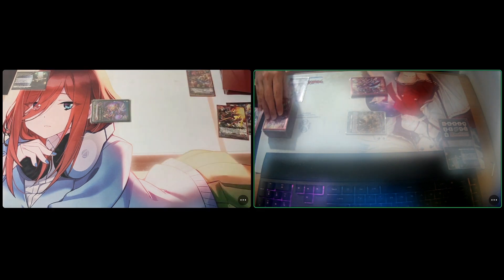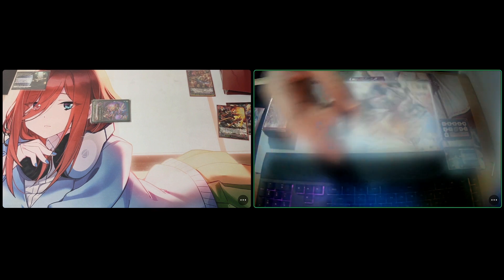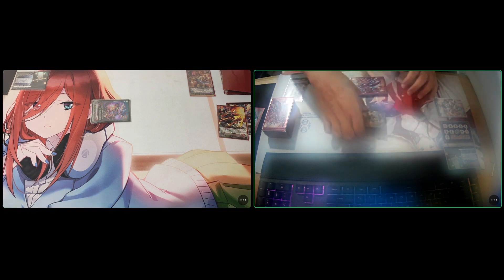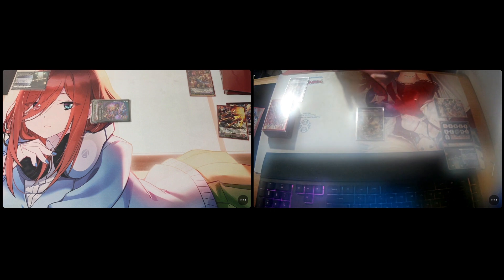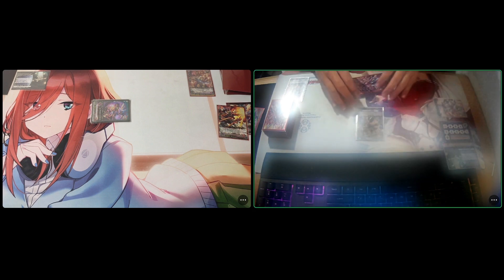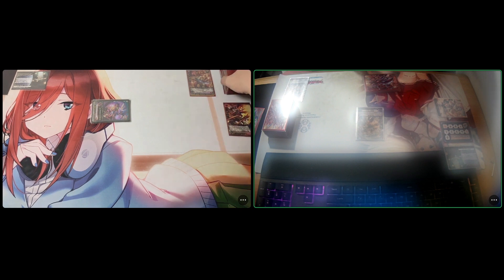Energy Blast — battle phase. Vanguard attacks vanguard, 10k, no guard. Drive check — no trigger. Damage check — Medicine Blaze Medium Medicine. End of turn. My turn, stand and draw. I'm going to get Energy Charge three and use the Scarlet Flame Aguero skill: if you have one or less rear guard, I can ride Scarlet Flame Bow, spending the panel from my ride deck for free.